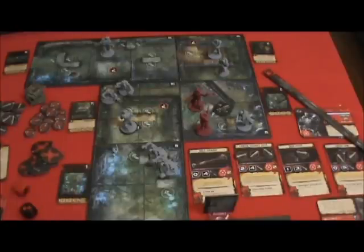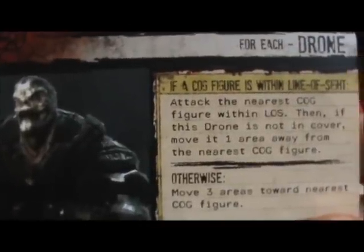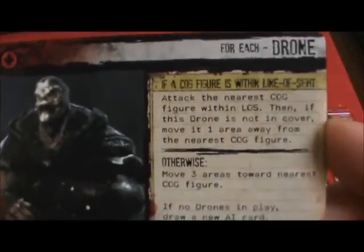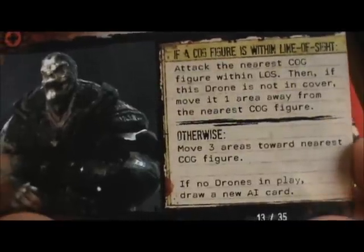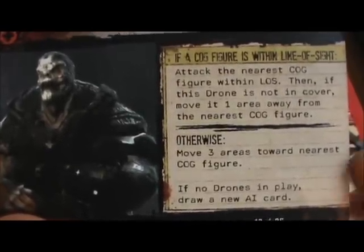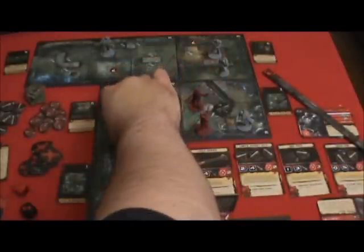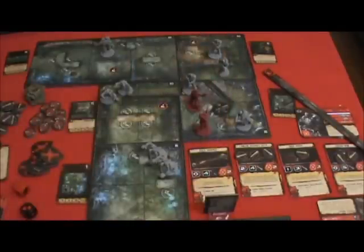That drone was activated. Let's take a look at the others. If a Cog figure is within line of sight, attack the nearest Cog figure within line of sight. If this drone is not in cover — any more drones within line of sight? No. We've got a Theron Guard that has line of sight, and that's it. So for each drone — if a Cog figure is within line of sight, otherwise move three areas toward the nearest Cog figure. This wounded drone is going to move one, two, three — he's going to end up on Cole's space, closing in to try to get him from behind.